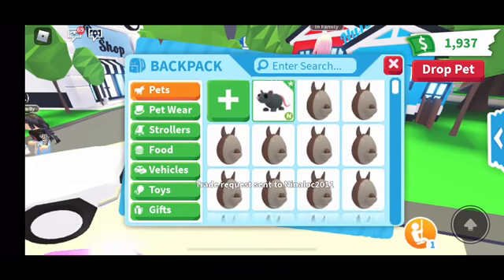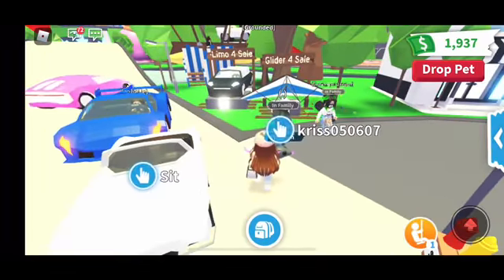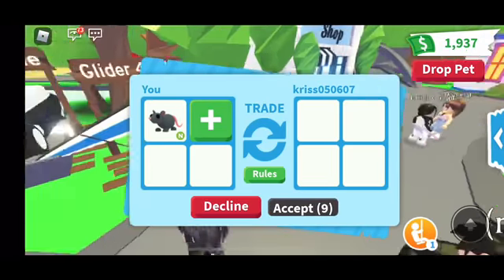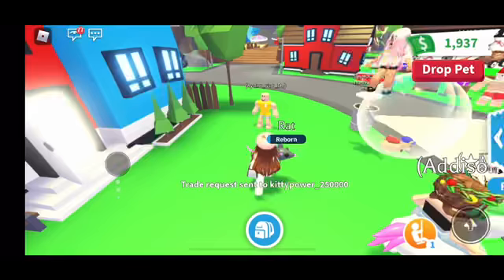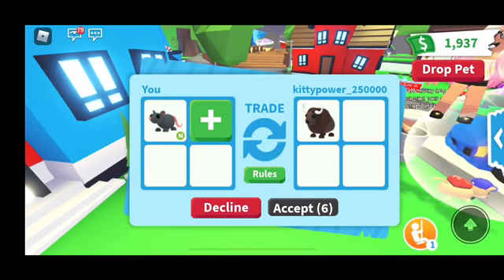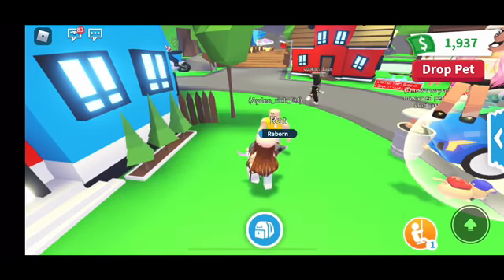I'm super excited — what are they going to offer? A motorcycle? That is not worth a Neon rat, so I'm going to decline that. Let's go trade this person. She's adding nothing, so I just declined it. A buffalo? Are you serious? I don't want that. What is this — a panda? I don't think I'm going to accept it because the rats are just rare by themselves, and in Neon form they're pretty awesome, so I'll decline that.